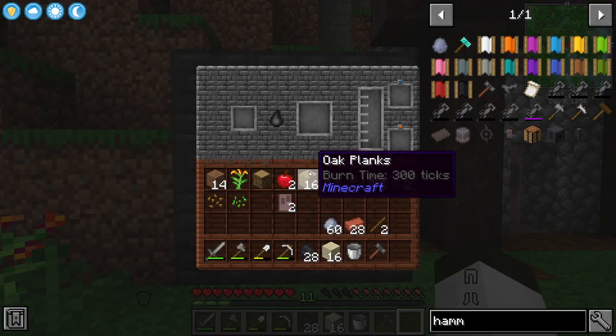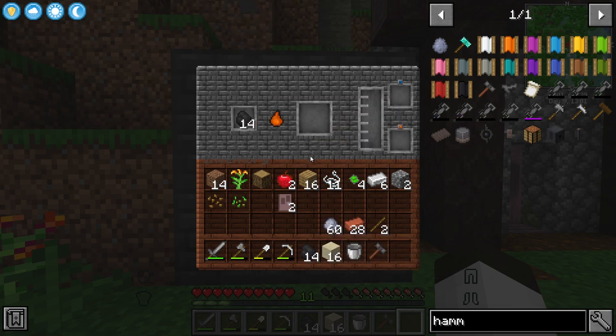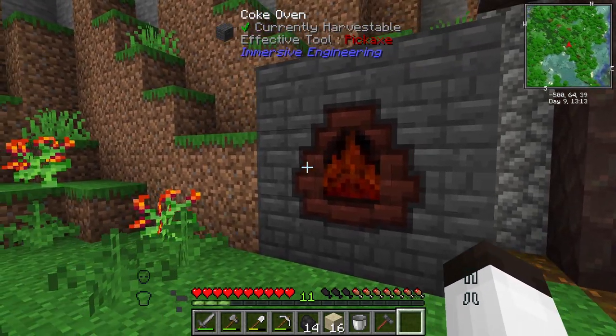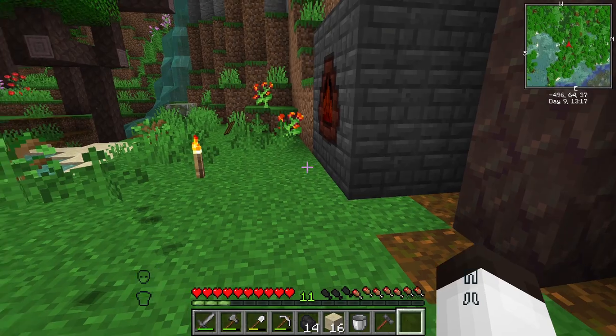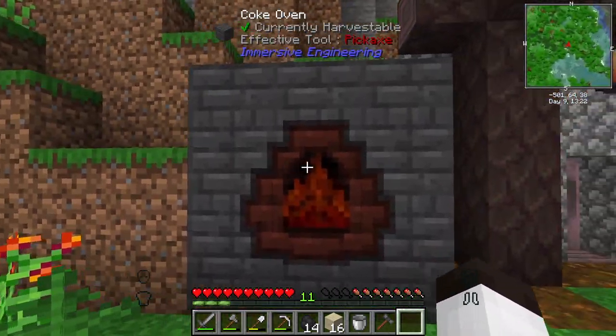What you do in here is you put in some coal, and it burns. It's going to make coal coke. It's going to make creosote, which we can then use to make treated planks and things that we need for Immersive Engineering. This is the first piece of the puzzle that I want to do. I've got to do a little bit of research before I talk about the next piece.